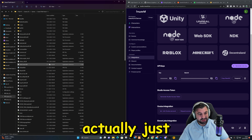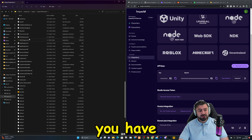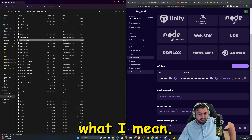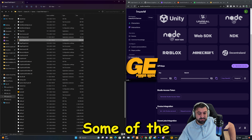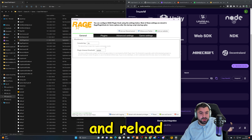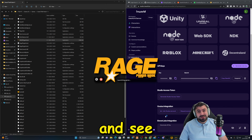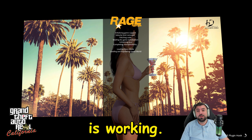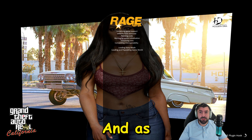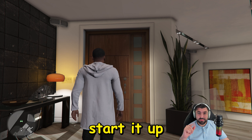For LSPDFR users: make sure you don't load any plugins on startup. Within the game you will hit F4 and reload all plugins. So don't load any plugins on startup. Let's go ahead and start the game and see how this awesome modification works. The game is loading up just like normal — I'm also using California map. Boom, the game is started.